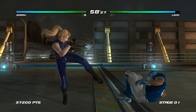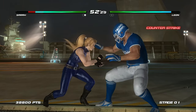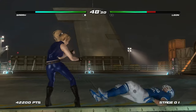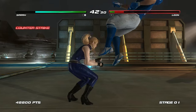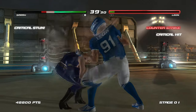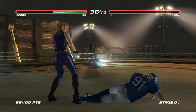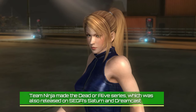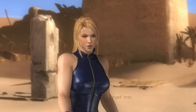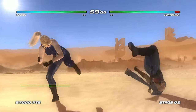You might be new to Virtua Fighter — the game came out in 1993, obviously made by Sega AM2 and the amazingly talented Yu Suzuki. It was actually the first proper 3D polygon fighting game that came out, and it was a pretty big thing at the time. Dead or Alive 1 came out on Sega's arcade hardware — the Model 2, which is also what Virtua Fighter 2 came out on. And Dead or Alive 2 came out on the Naomi board, which is what Virtua Fighter 3 came out on.